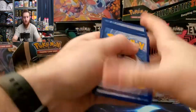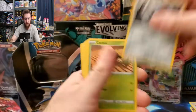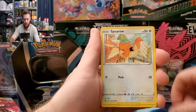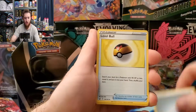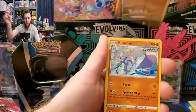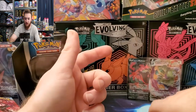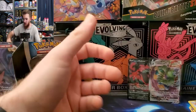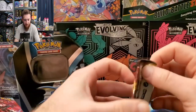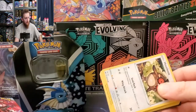There's your code card for Battle Styles. Here we go: Poipole, Cacnea, Shinx, Sizzlipede, Spearow, energy, Level Ball, Captain's Girder, reverse Carkol, and Meganium for the rare. Not too shabby.